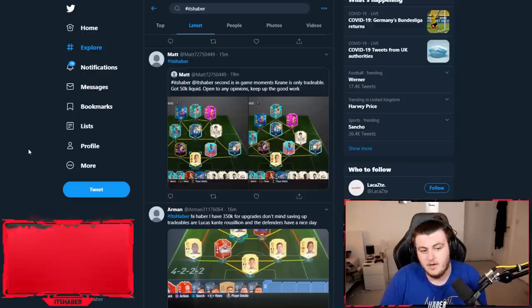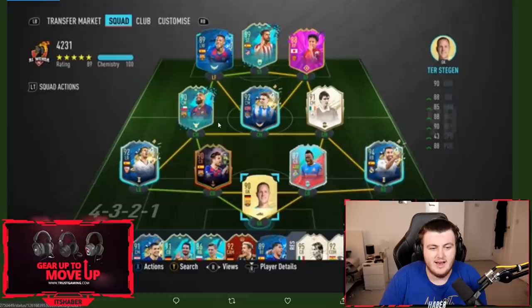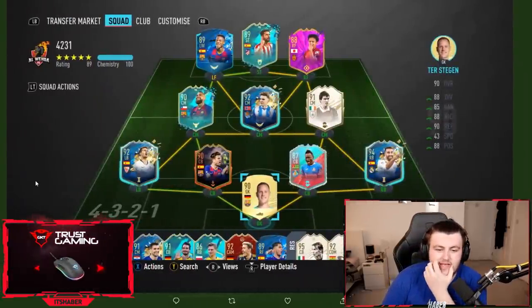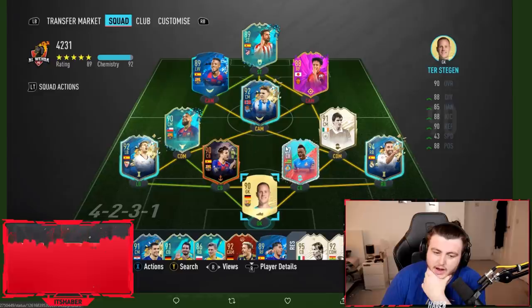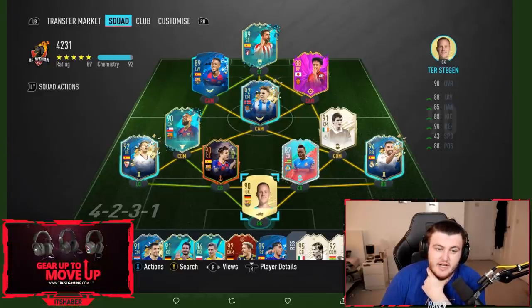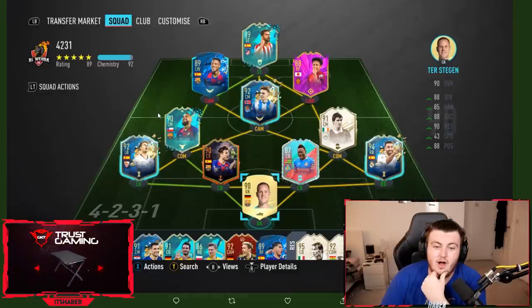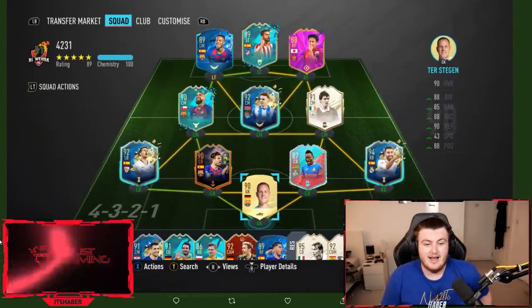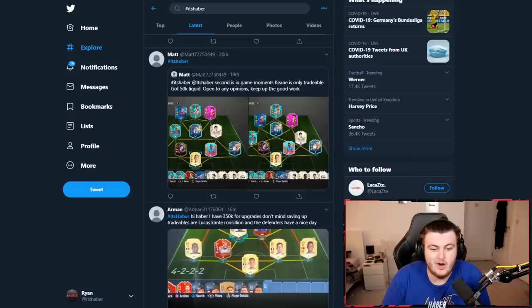The next one is from Matt, who says Moments Keane is the only tradable, he's got 50,000 coins liquid, and is open to any opinions. Moments Keane — I respect it, Brooksy loves that card. I would say save up coins to upgrade the screen PK to the Team of the Season version. I see you've got flashback Diego Costa — I'm not going to say change it because if you're still using him at this point you're clearly enjoying the card, and Mariano is on the bench for a reason. Just try and upgrade that card.